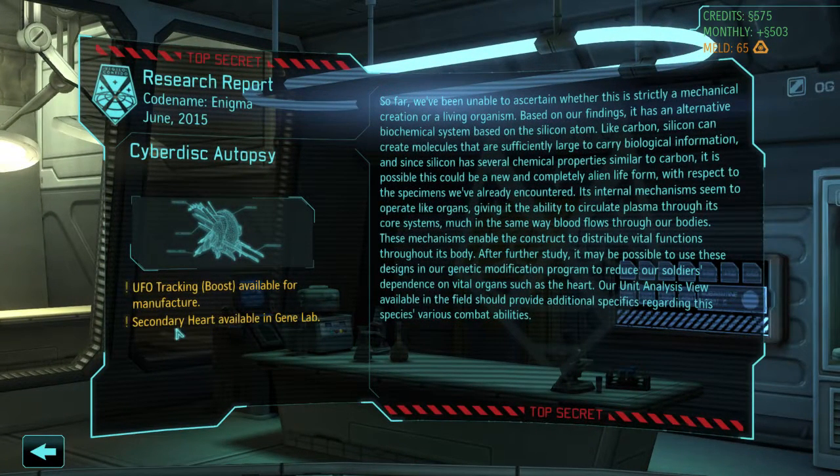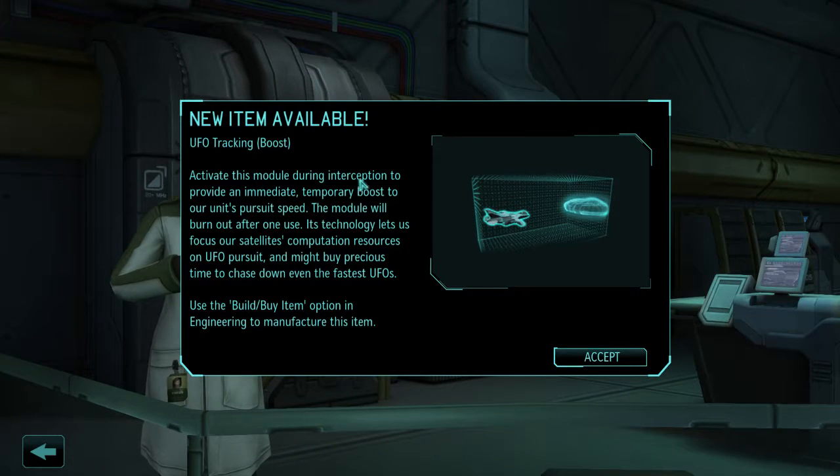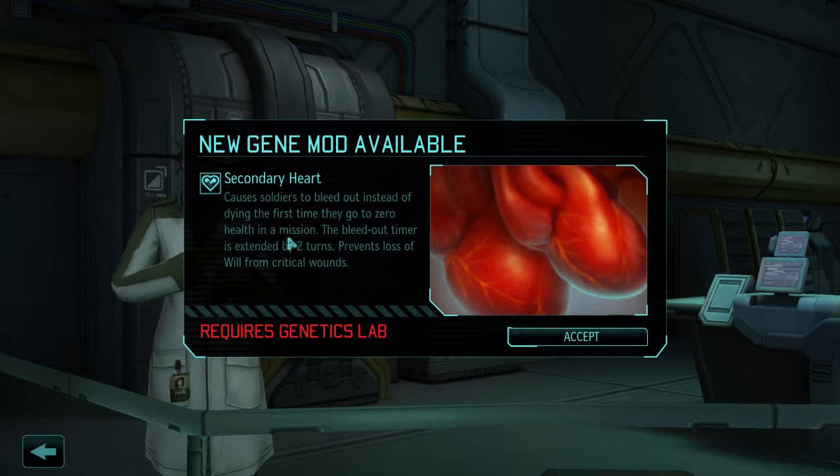UFO tracking boost and secondary heart - secondary heart is available in the gene lab. Activate this during interception to provide an immediate temporary boost to our unit's pursuit speed. That's pretty cool. Secondary heart is causing soldiers to bleed out instead of dying the first time they go to zero health. The bleed out timer is extended for two turns. Prevents loss of will and critical wounds.